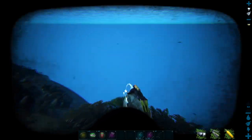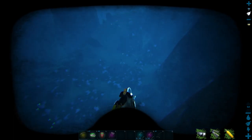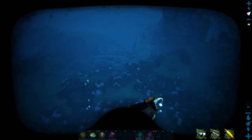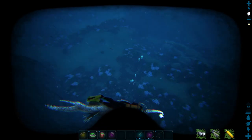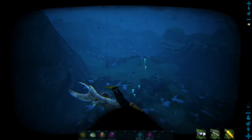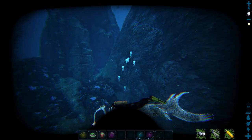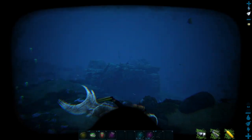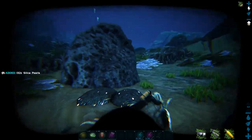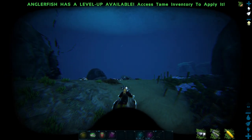One of the best things is you can come down here to the bottom and gather silica pearls. There's a bunch of stuff down here. The only thing I'm really worried about is electrophorus, and then maybe a tusoteuthis. A mosa is not so bad — I can outrun a mosa, I can outrun a pleasy. One of the coolest things with these guys: you can come down, use the bite attack on silica pearl deposits, and you get a ton of silica pearls super quick.